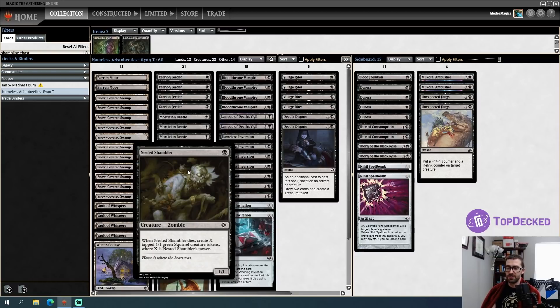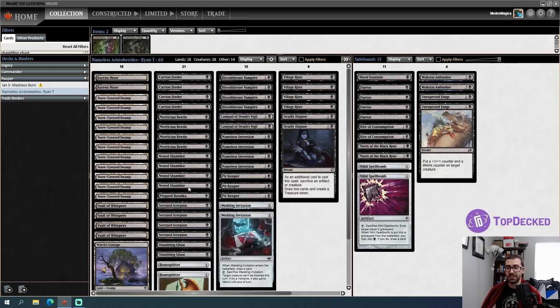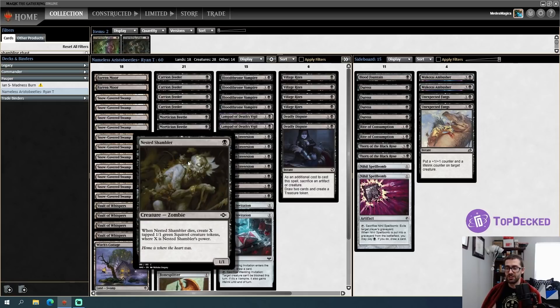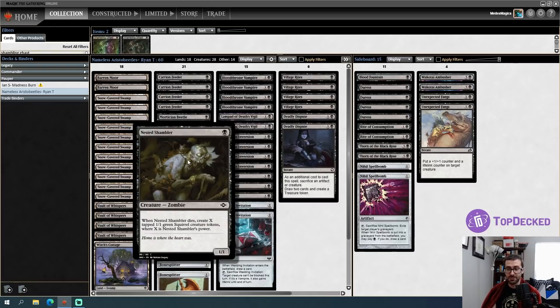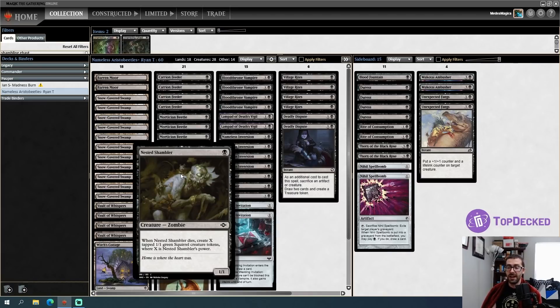Nested Shambler says: when it dies, create X tapped green 1/1 Squirrel creature tokens where X is its power. If you increase its power with something like a Bone Splitter, you get more Squirrels to sacrifice. We're playing Nameless Inversion as a removal spell — the target creature gets +3/-3 and loses all creature types until end of turn. If we cast it on a Nested Shambler, it drops below 1 toughness and dies to state-based effects, but we check its power after the buff, so we can make four Squirrels instead.